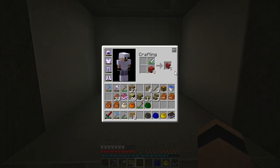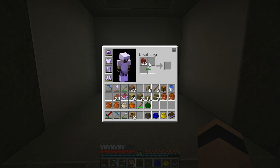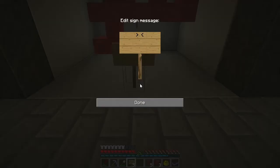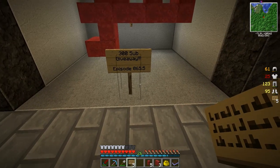I have some red wool - I'm not sure how much of this I'm going to need. We'll just make a bunch of stuff. I think that should do. And now to get started. 300 - nice red wool. This is to represent our 300 sub giveaway. That was meant to be a capital S. That was not really in an episode - we're going to call it 65.5, because it was between 65 and 66.